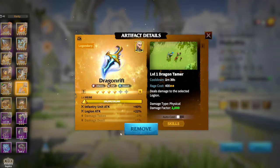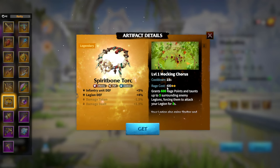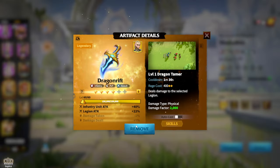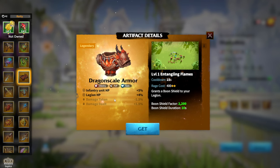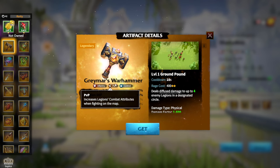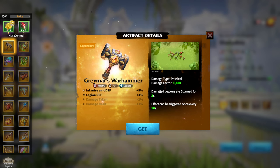Spirit Bone Torque is an exclusive artifact for Goresh — an amazing artifact that lets you taunt up to five surrounding legions, which is the best play style for infantry players in my opinion. Dragon Scale Armor is another defensive artifact focused on shields and staying alive, but it is mainly for pay-to-win players. Graymar's Warhammer is also a defensive infantry artifact — both appear only in the Forge of Light or season-ending rewards.